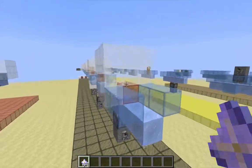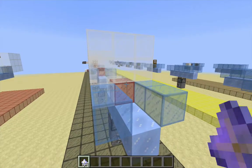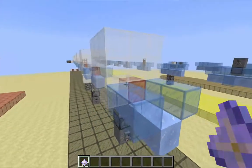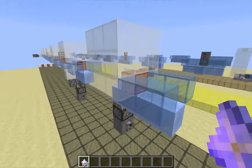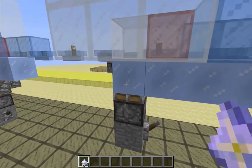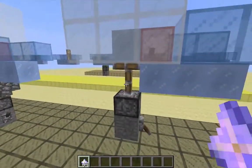Piston launchers, instead, are pretty classic, predating the fence post elevators. In this case, the levitator block is going to be the full block that is pushed upward by the piston — just a piston underneath there.